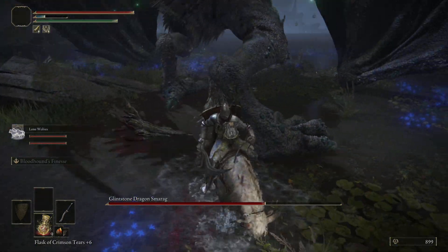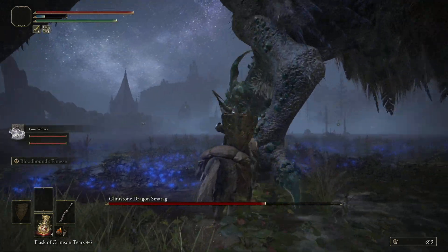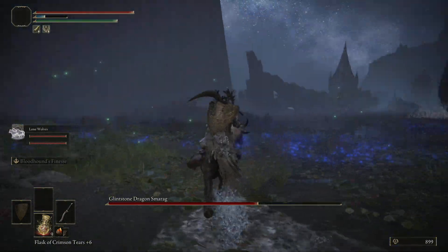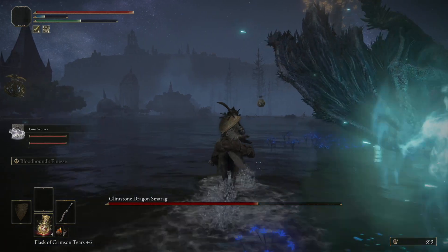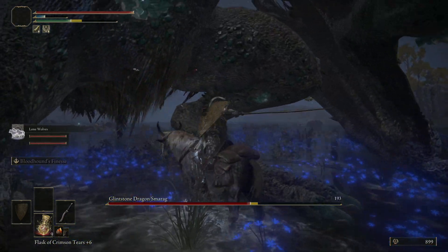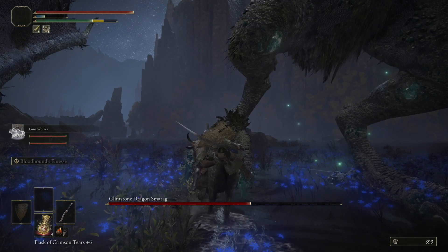Let's try and keep away from those stomps. We can jump over the shockwave. Much like before, when it's doing breath attacks you just want to come over to the side. One of the downsides to this fight is that because it's so mobile, eventually it can get away from your summon ability, which will obviously de-summon the wolves — not that they're doing much anyway.